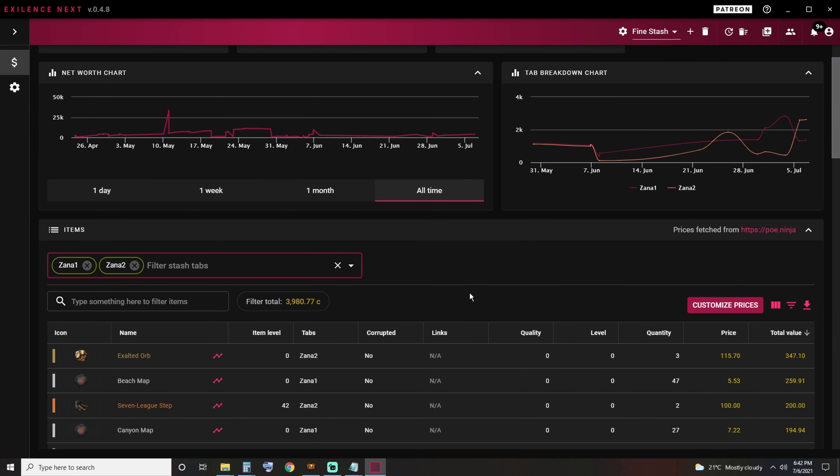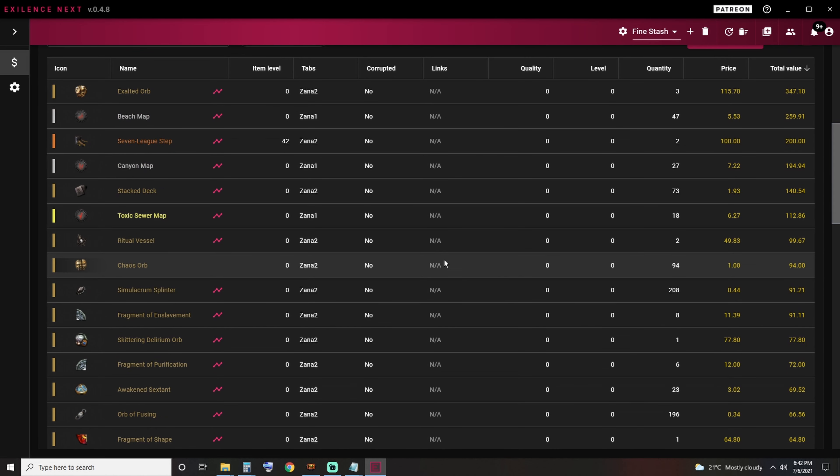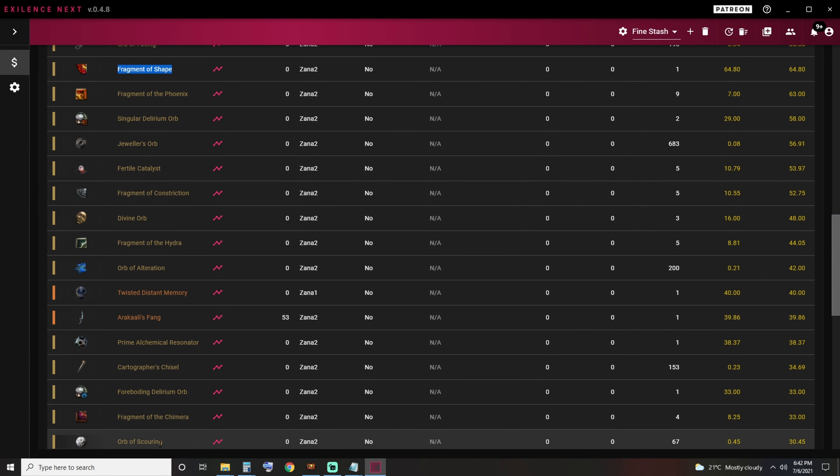Now off to the Exilence data. As you can see, we have around 4,000 chaos. Let's scroll through the loot slowly. If you feel the need, pause the video and remove whatever you feel is not actually of importance and shouldn't be counted here.